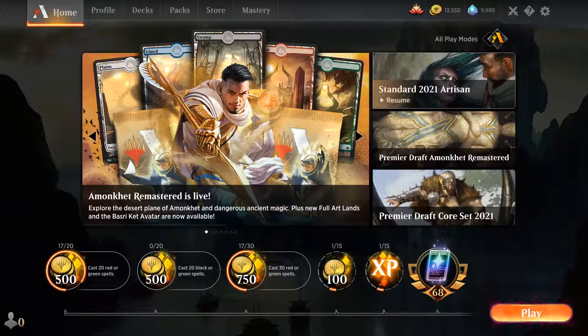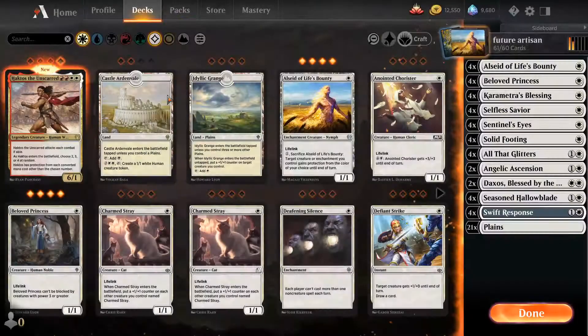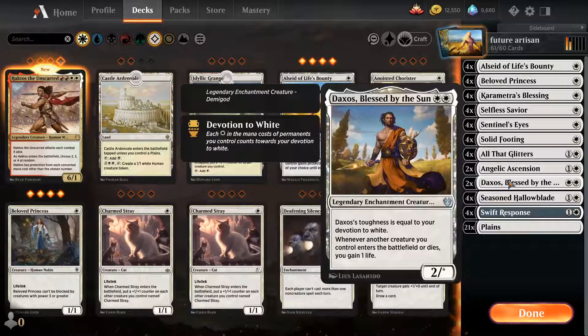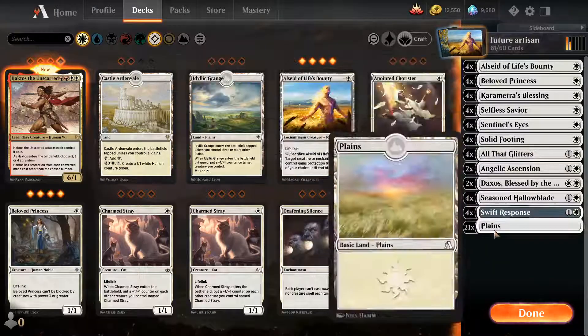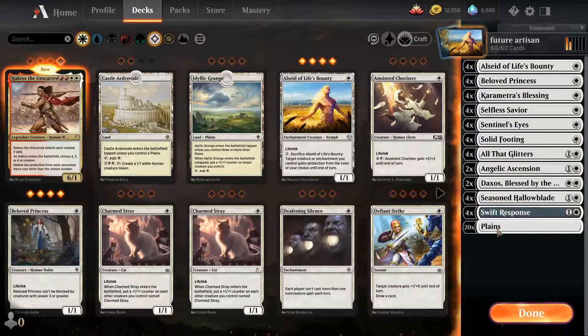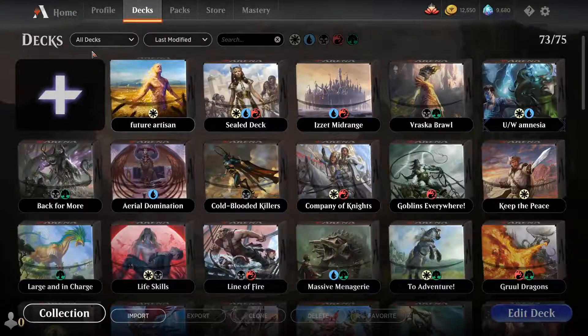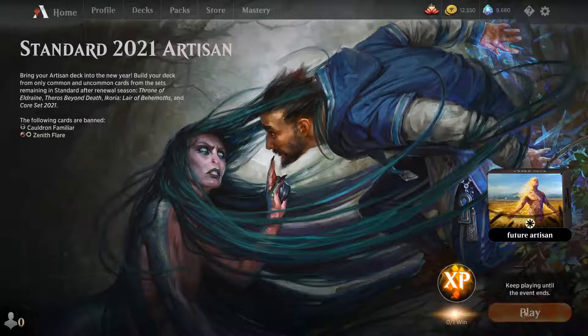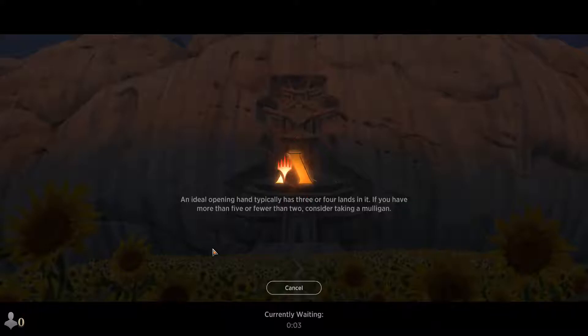Hello everyone, today on the channel we are going to play Standard Artisan — commons and uncommons only. We're going for the tried and true enchantment deck where we play creatures and put enchantments on them. We only need about 20 lands since our mana curve tops at two, and we'll discard extra lands after hitting two mana. Let's see how we do in this future league of four sets with only commons and uncommons.